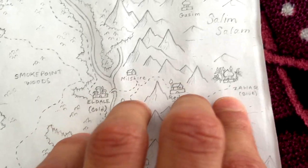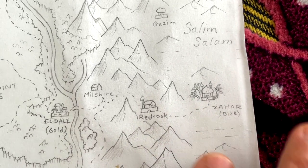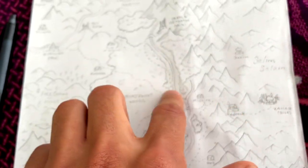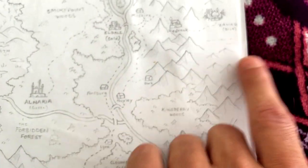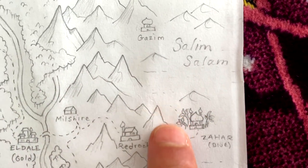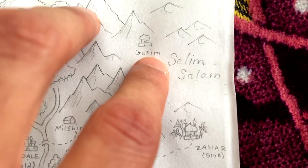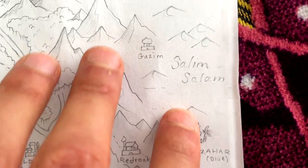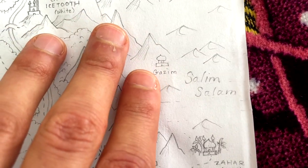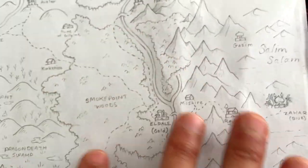Zahir is a more Arabian-style city — a great oasis. Very wealthy traders bring goods from the far east into these western lands, because this is the main pass between them with no other good route. That's why Zahir has become so wealthy. Ghazim is actually like the vacation city for the wealthiest Zahirans. It has a dark history because, while slavery has been outlawed across these lands, the one place where it still exists is Ghazim.